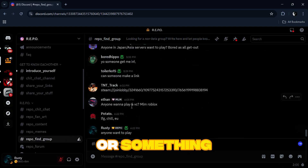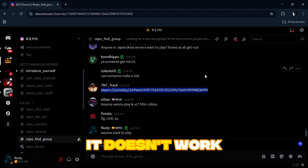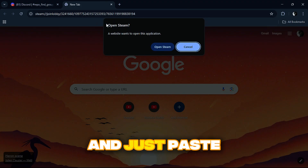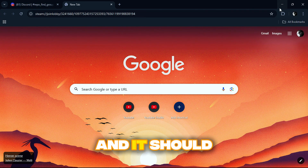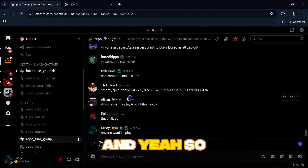If you join a server — I already joined this one but it doesn't work because the lobby is already closed — open the tab and paste the link into your address bar. It'll ask you to open Steam, just press Open Steam and it should start opening Repo for you. Pretty easy, pretty simple, doesn't take that long.